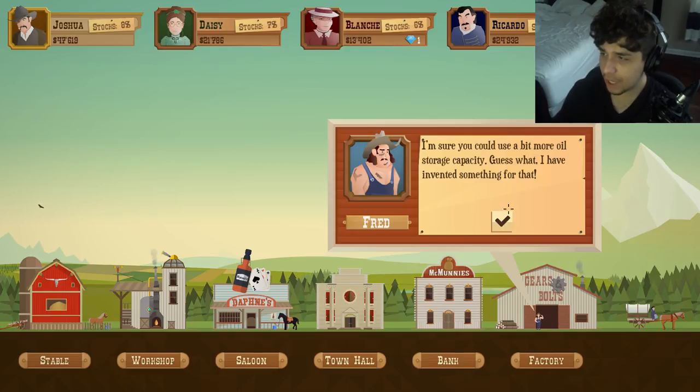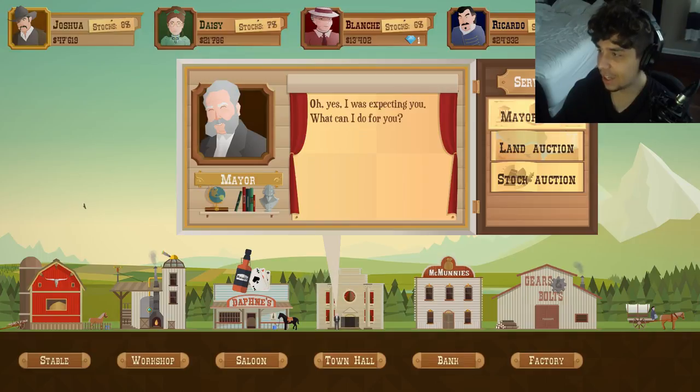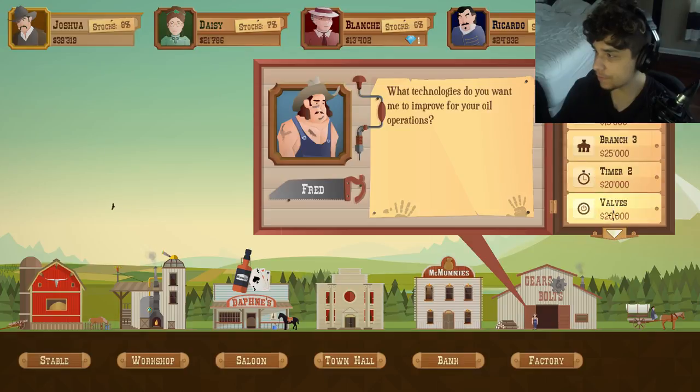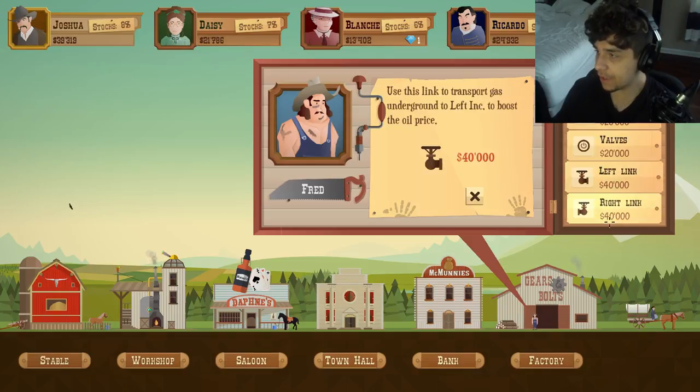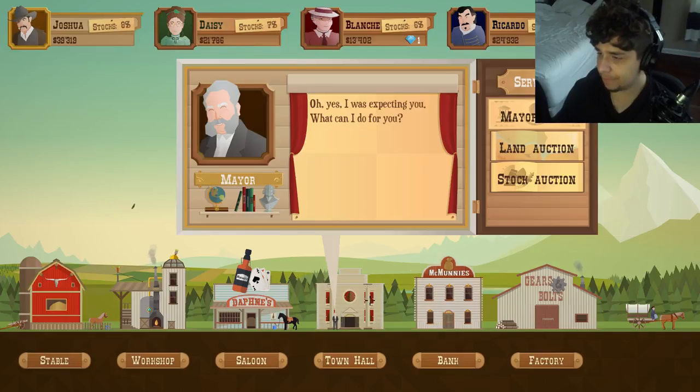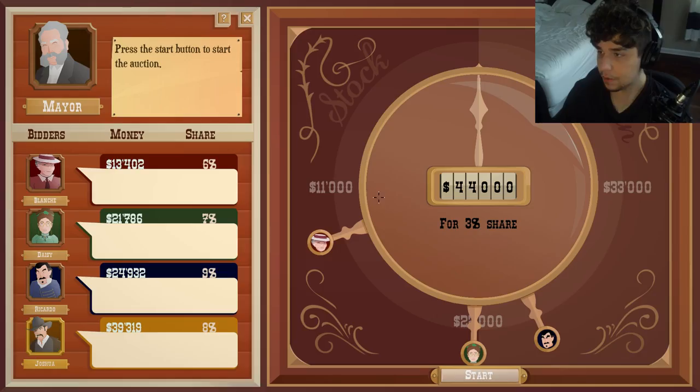I can get more oil capacity — no, let's not deal with that right now. Mayor Kyle, what do you got for me? 97 cents? Oh my gosh, you're just throwing away money. So if you transport gas over there, you can make the price go up. Let's go with the stock auction first. Three percent — it was going for like six or eight percent a stock. That's a big difference — going from six thousand to eight thousand dollars a stock, selling for 2400 or 1800. That's a big dollar difference.